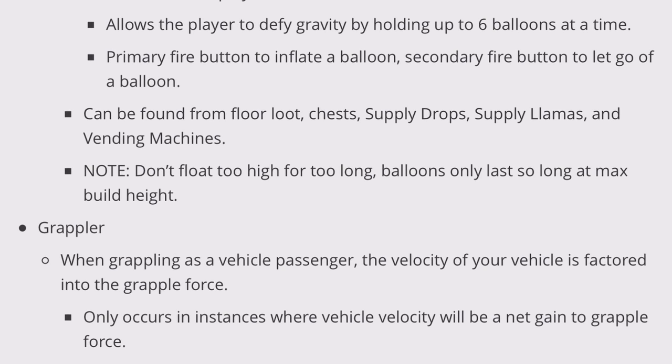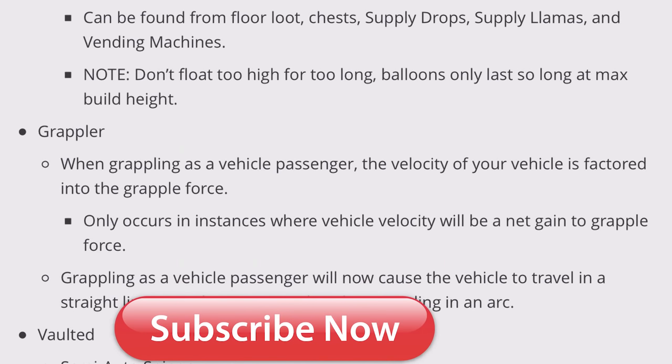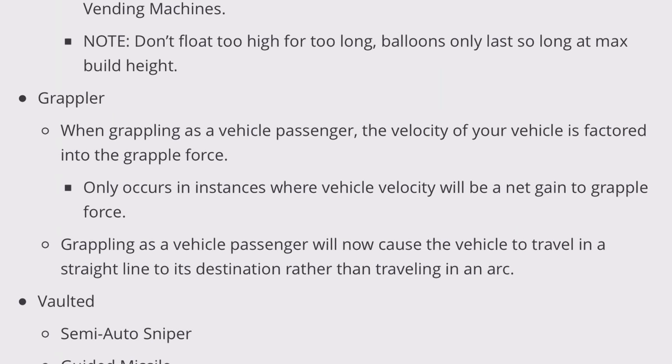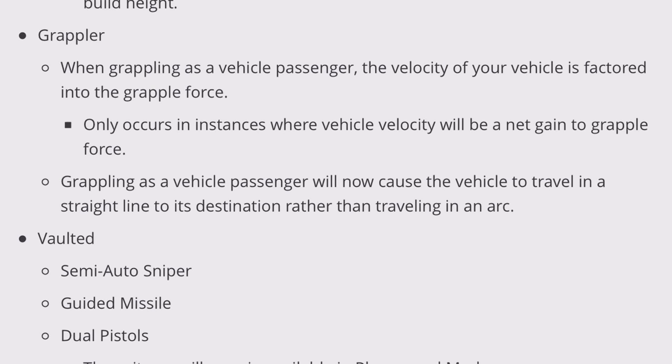But don't float too high because there is a building height limit. Now, a new really neat thing: the grappler fix. When grappling while in a vehicle, the velocity of your vehicle is factored into the grapple force. What this means is it'll now cause the vehicle to travel in a straight line. Before, it kind of traveled in an arc. So now you'll go straight across when you use a grappler in a vehicle.